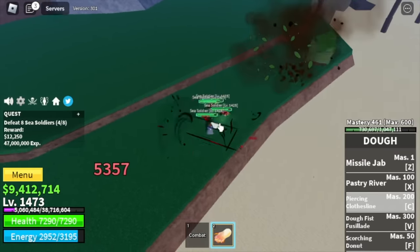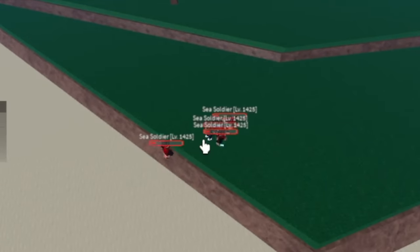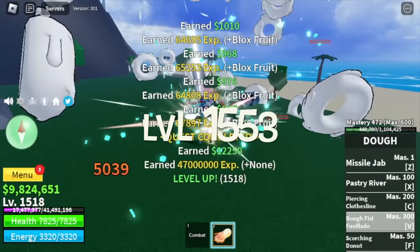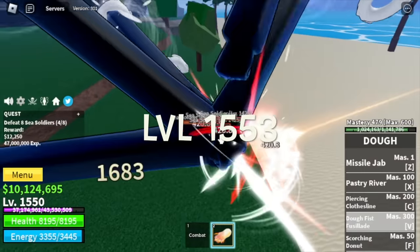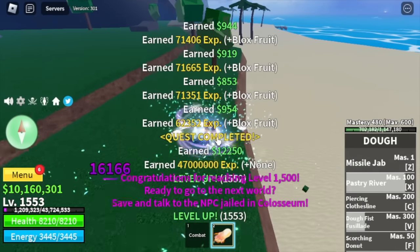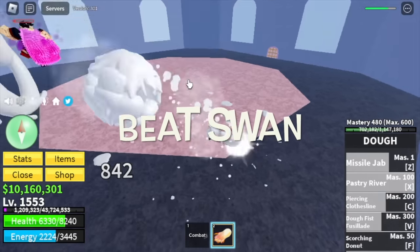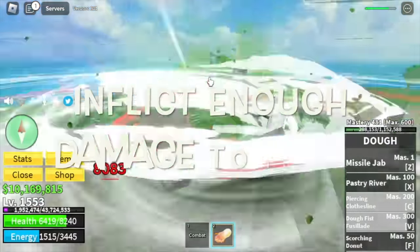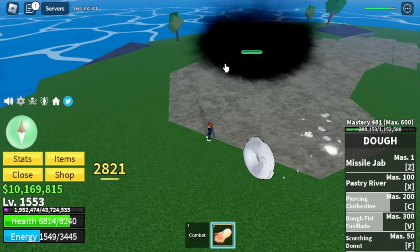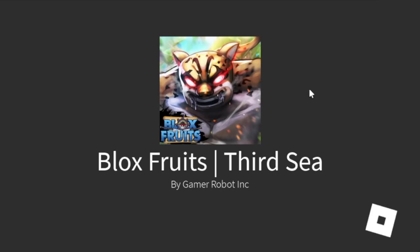We're gonna skip the boss here — the Tide Keeper and the other mob. Again, they don't have Haki. Target here is level 1,553. Take note of the levels. After you reach that level, make sure to do the Coliseum quest, don't forget to beat Swan, inflict some damage to Indra, and after that you are asked to go to the Green Zone and find Captain. Talk to him and you can now go to the third sea. Congratulations!